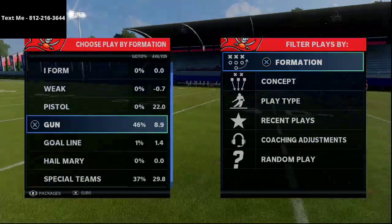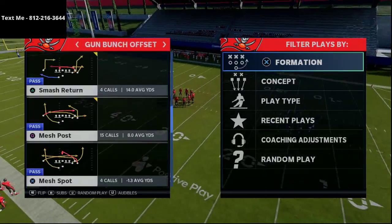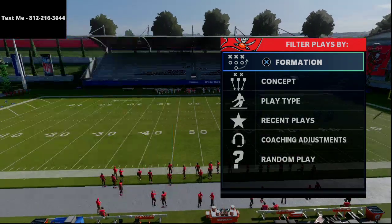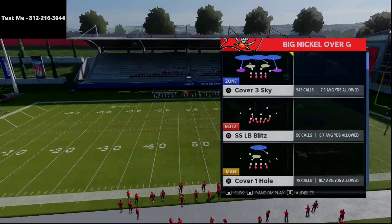DeCroft is coming out in the big nickel over G, so we'll show that real quick. This is the play PA Dig Fork, and he is going to actually flip the play at the line of scrimmage. You want to come out in it flipped — there's a reason. It's to leverage that slot apprentice that he has on his field. Big nickel over G, cover three sky — DeCroft is showing blitz out of this look right here.